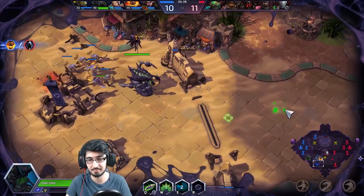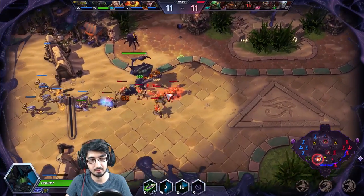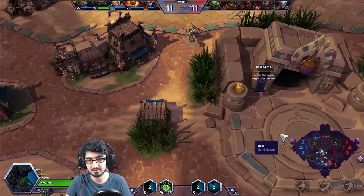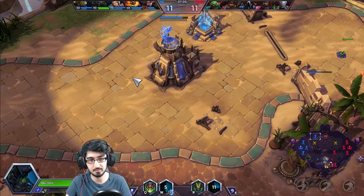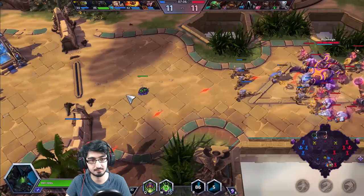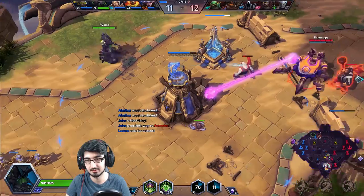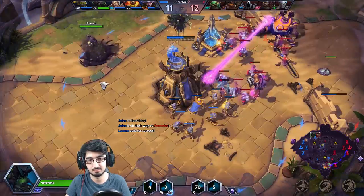I'm basically ignoring everything right now — I'm just split pushing for fun. I would ideally like to have my body somewhere close so I can get my locusts out there, but Murky kind of worries me. Let's put some mines out and try to interrupt rotations. We could go back to top but I kind of don't want to. He's literally doing what I'm doing. Where's my Monstrosity? Monstrosity died, unfortunately.